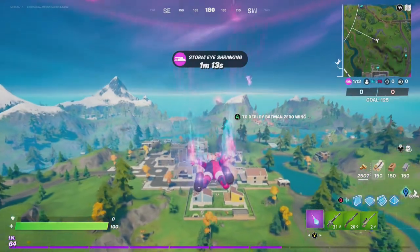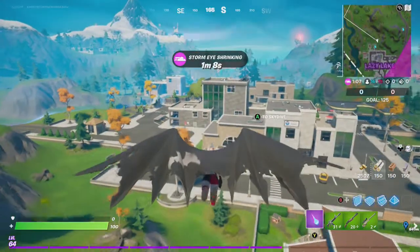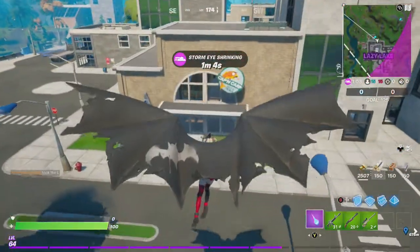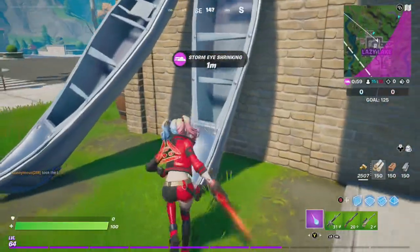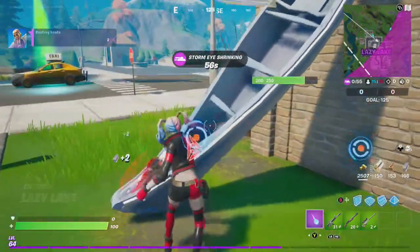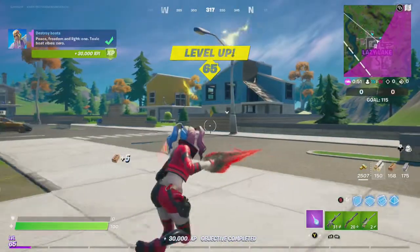Alright, you don't have to destroy motorboats, friends, to complete this quest. It just says Boats. So what we're going to do is head over to the canoe area at Camp — Camp Tac, Vaynen, whatever it's called — and just destroy canoes. Destroy three of them, and the quest is complete.